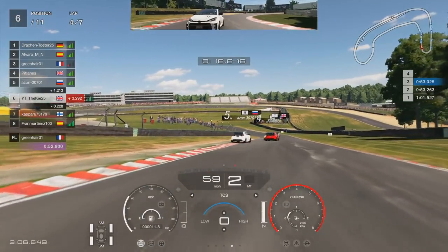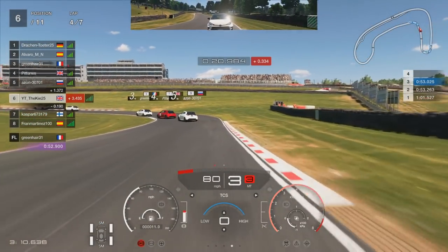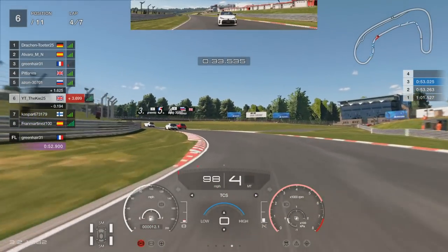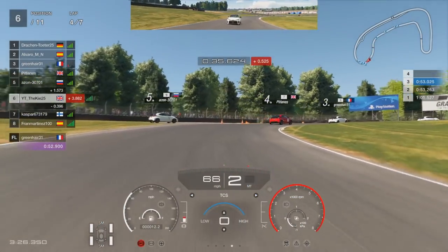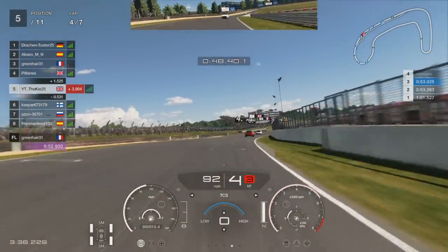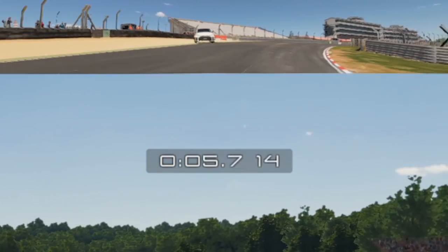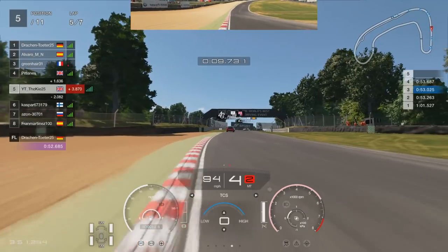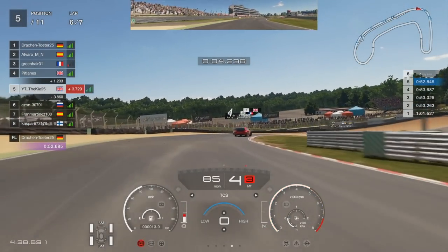Fast forwarding through these corners - two cars are battling ahead and a tiny bit of contact knocks one off to the outside, putting us up into P5. Again skipping ahead, the car behind makes the same mistake as the previous lap and sends himself off into the gravel, so he's out of this battle.